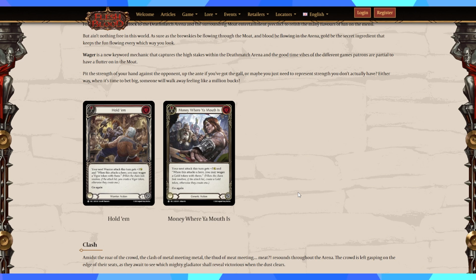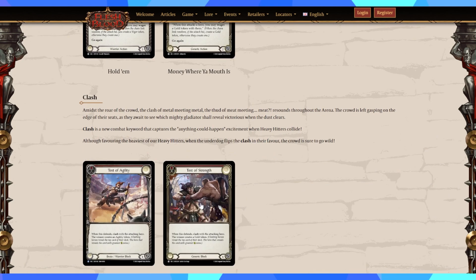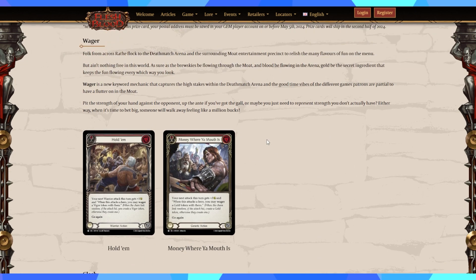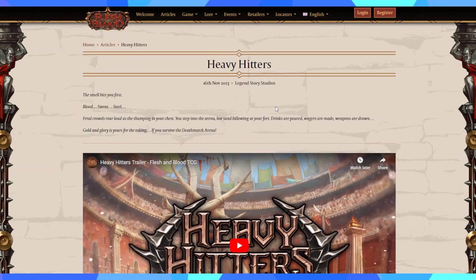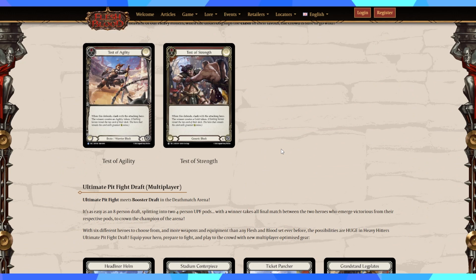Similarly, set design is just the same — cards can be anything. Even class-specific cards introduce all-new mechanics for Warrior, Guardian, and Brutes, and every set can be something completely new. So I'm really glad to see more focus on the generic slot, making systems introduced with new sets like Heavy Hitters actually applicable to everyone. A lot of these cards are going to do decent work for Melody, with the wager system generating gold to fuel Final Axe.